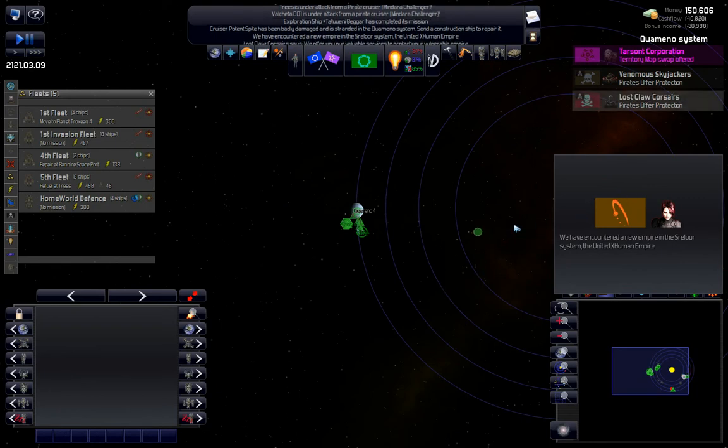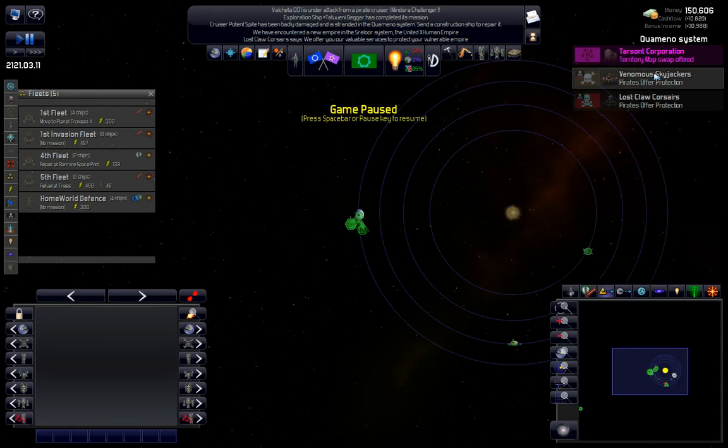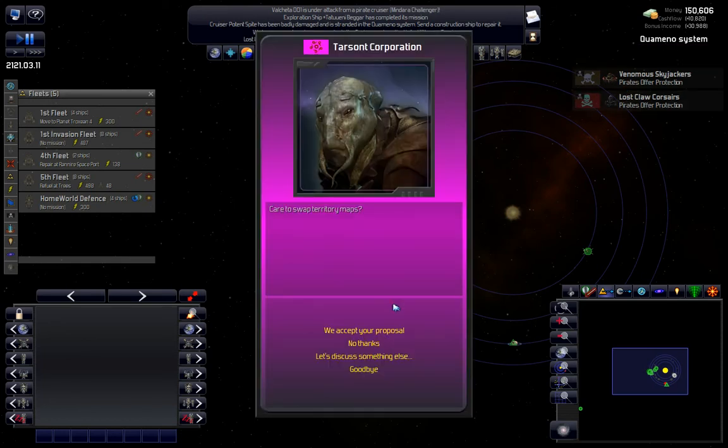We got a new empire - offer protection, offer protection. When they offer protection, unless you're getting clobbered really hard by them don't bother accepting it. Territory map swap - I'll go for territory map, I'm not going to swap galaxy maps because I know too much. There's another rune - investigate that. Navigational directions to a system in H5 - where is H5?